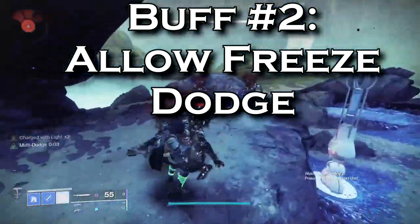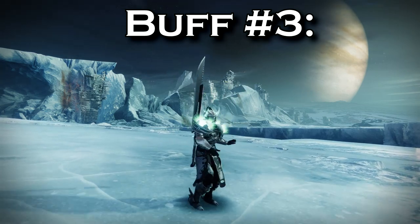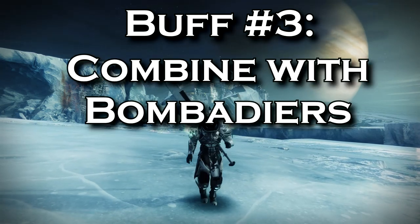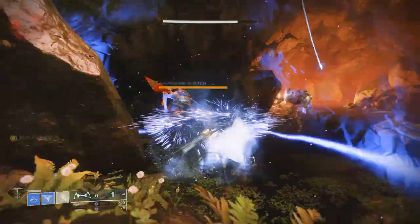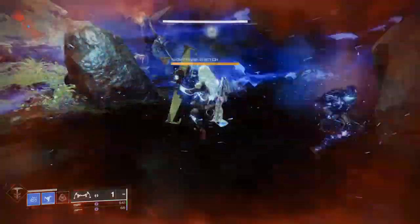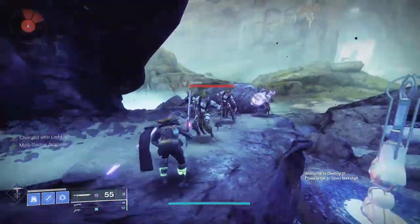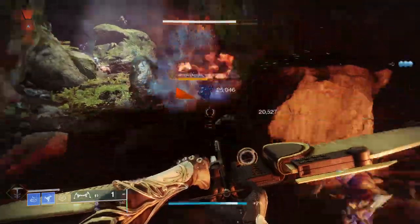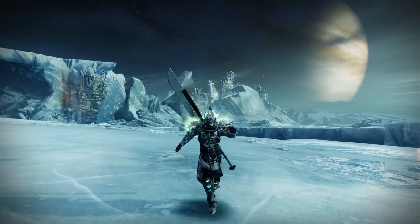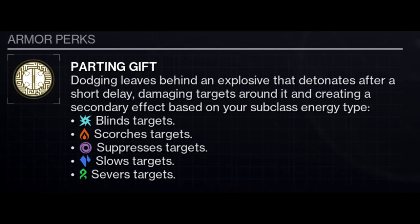I'd also make it so that Winter's Shroud works the entire time. The third buff that would make this exotic absolutely disgusting is combining it with the exotic The Bombardiers. The synergy on these would be absolutely disgusting — you'd just keep dodging around an enemy while also hitting them with multiple explosives. For Stasis, you would once again be able to keep dodging until a group of enemies are frozen, then the Bombardier Grenade would take care of them. The best part is, this would also be useful for higher HP enemies like Unstoppable Champions and Barriers, since Bombardier Grenades also slow enemies.